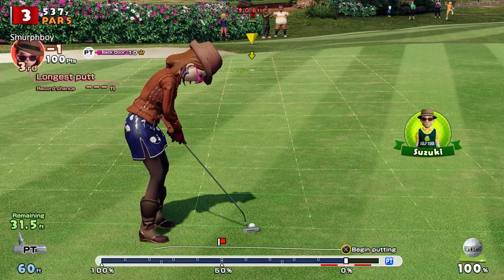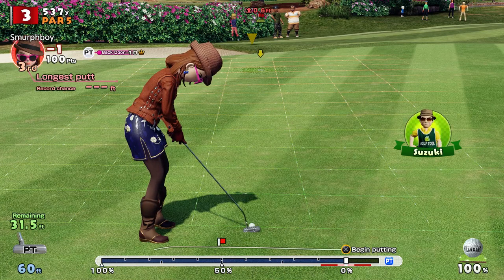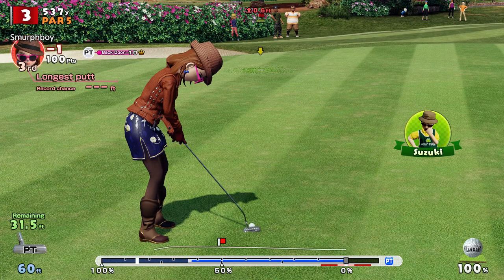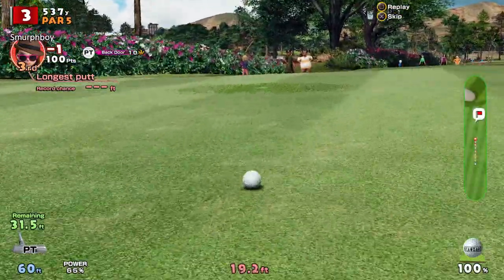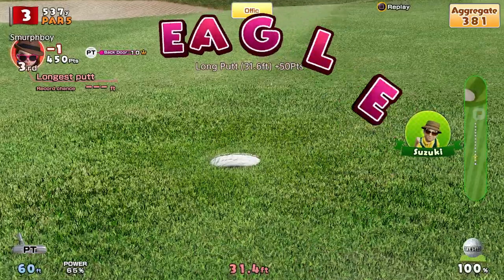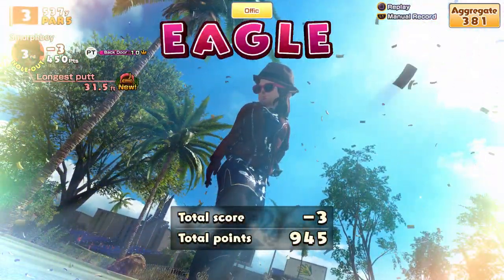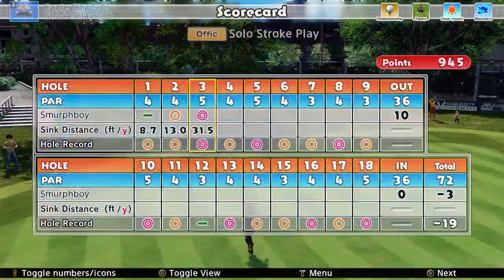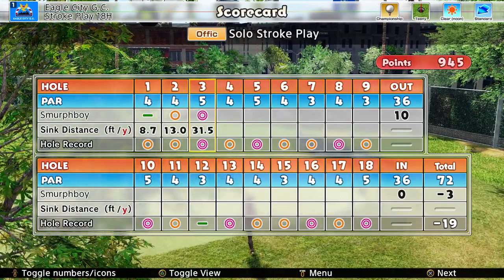So, 30-foot putt for an Eagle. Sloping uphill, breaking to the right. Hard to read this putt, because it'll break and then it'll break more at the end. The difficulty there is the speed at which you're running over the brake — because as you're going slower, the brake has more impact. But we've read it right. Got ourselves an Eagle, got ourselves 3 under.